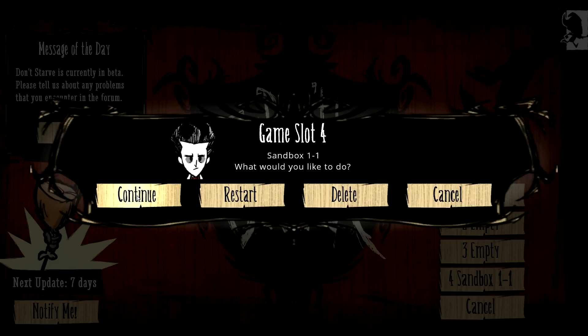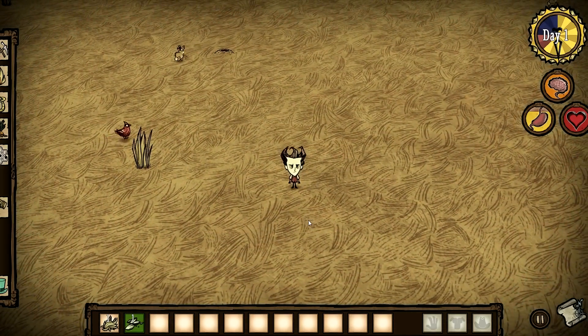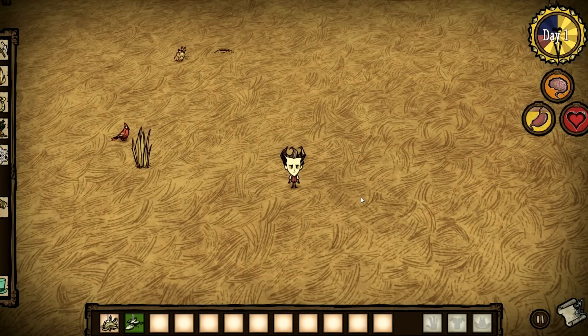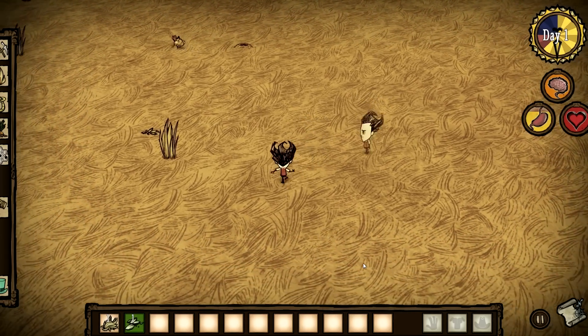Let me go into my sandbox world here. Now, as you can see, it's just me here by myself. So you want to hit Escape, go into your test tools, and right here you'll see your multiplayer number. I'm just going to play with two people. I'm going to get my friend in here to continue. And there you can see, there he is now. So we'll just run around here together.